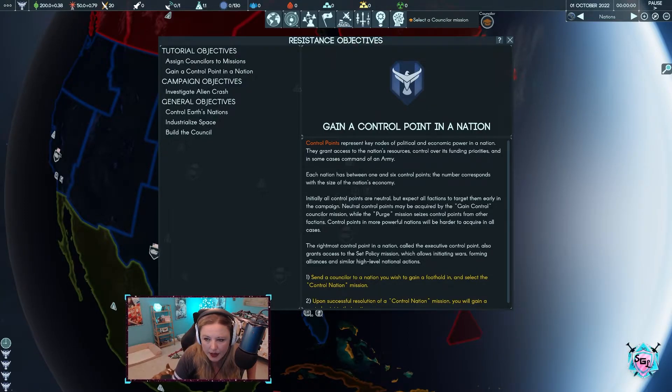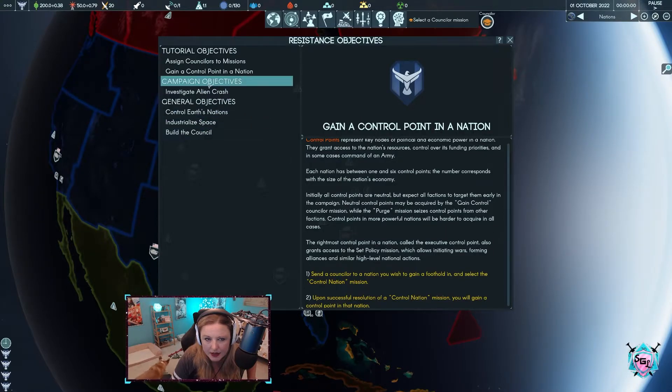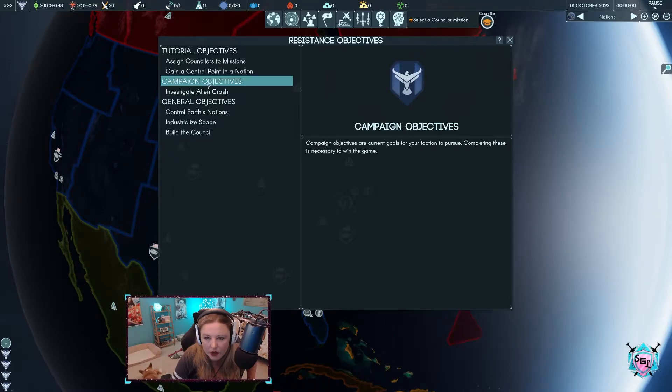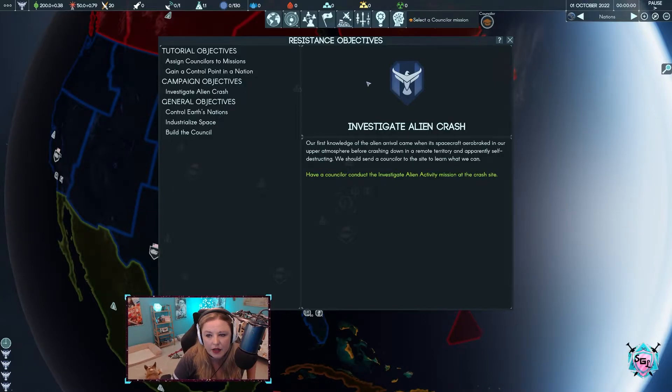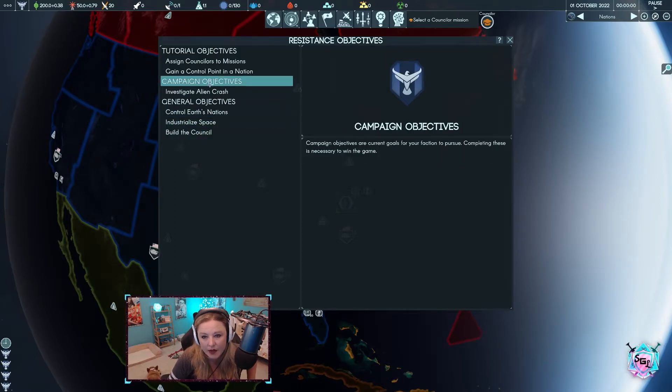Campaign objectives are current goals for your faction to pursue. Completing these is necessary to win the game — got it. So we need to investigate the crash, and completing campaign objectives is how we win. We want to win — winning is good.